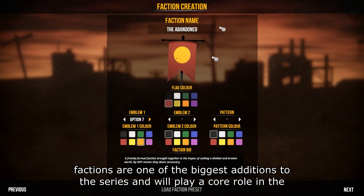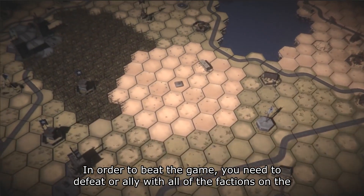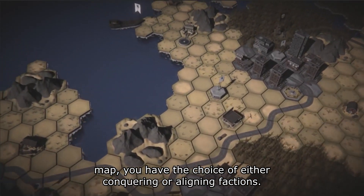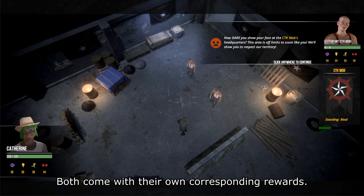In Sheltered 2, factions are one of the biggest additions to the series and will play a core role in the experience. In order to beat the game, you need to defeat or ally with all of the factions on the map. You have the choice of either conquering or aligning factions, and both come with their own corresponding rewards.